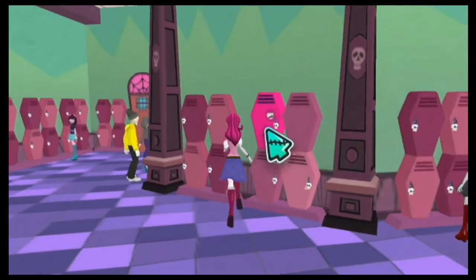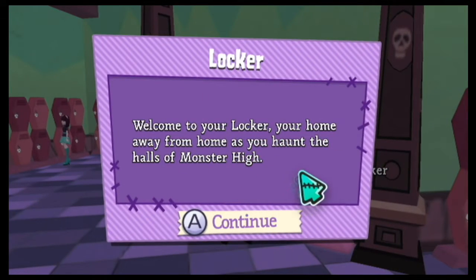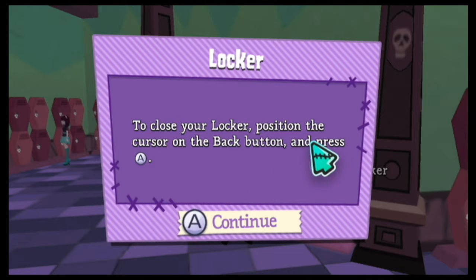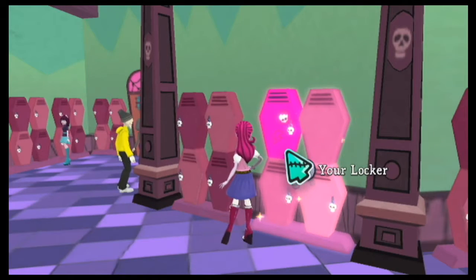There's my locker — mine's the pink one. Welcome to your locker, your home away from home as you haunt the halls of Monster High. Here you can store items, see your achievements, decorate, and more. To close your locker, position the cursor on the back button and press A.